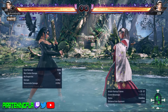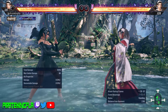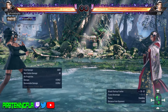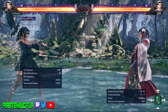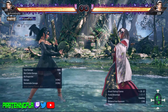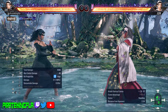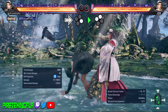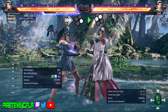Homing attacks. When you start to notice that your opponent is beginning to sidestep in an attempt to get away from your pressure, it's time to throw out homing attacks. Jun's most effective ones are Down Forward 3 and Forward 4. These homing attacks can be identified by the blue streak of light coming from her feet — they track both left and right so your opponent cannot sidestep them. Also, Forward 4 has an additional unique property: if it hits your opponent, you can actually get a free 1+2 — a 2-hit combo for 39 damage, and it's also a heat engager so you're at a massive advantage.